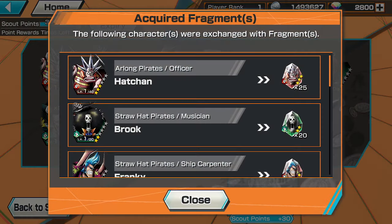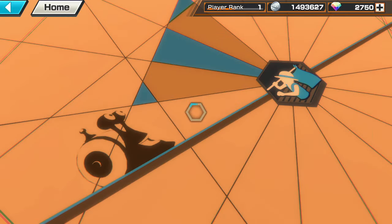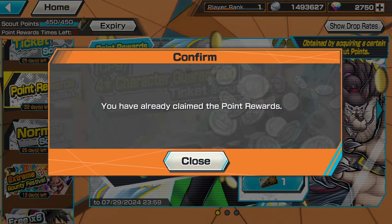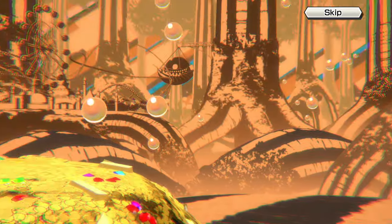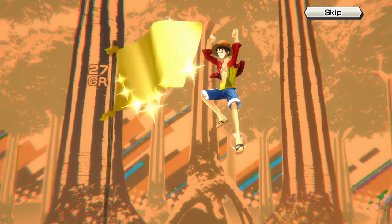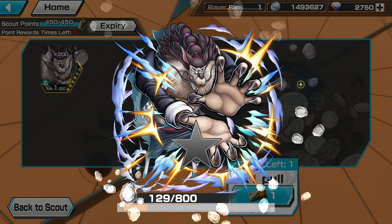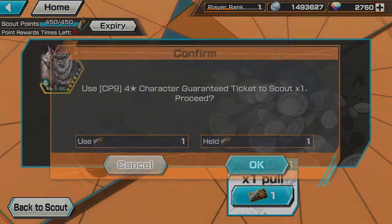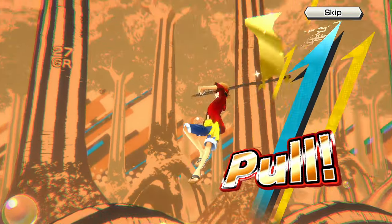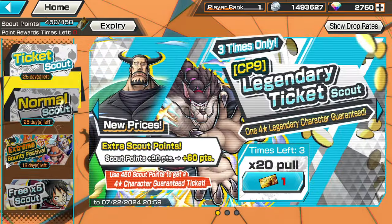We're gonna pull like 30 of him after we max him, aren't we. All right let's use our three scout points - hope we can get Bluno every single time. First guaranteed - Bluno! Level 70 or 75 Bluno, nice. Second scout - Jabra. Max Jabra! And finally please be Bluno - of course it's Jabra. Well, we got 2000 more gems to see if we can max Bluno.